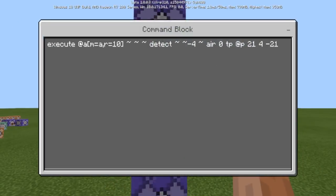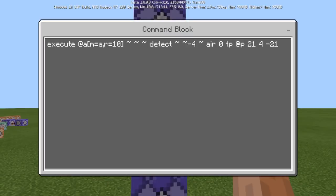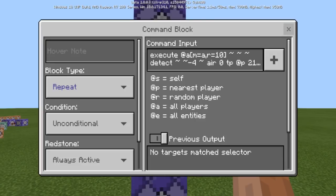This next one is going to be executing at all players with M equals A within a 10 block radius, and it's going to detect if there are four blocks of air below you. If there are four blocks of air — you can change this value if you want — it basically means you're either parkouring or you're hacking. If you don't have any parkour on your server or realm spawn area, it's going to teleport you back to spawn. You can change the coordinates to teleport them to a prison or jail area — basically saying you're fly hacking, get off my realm or server.